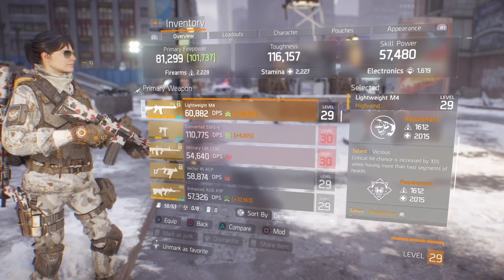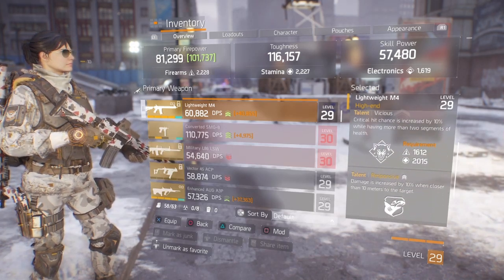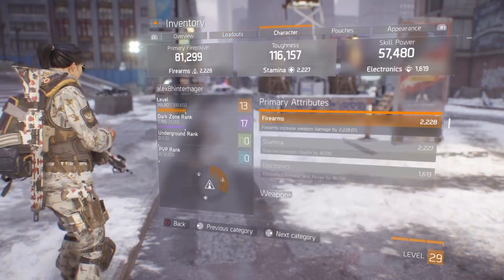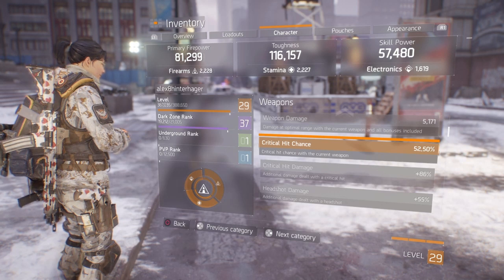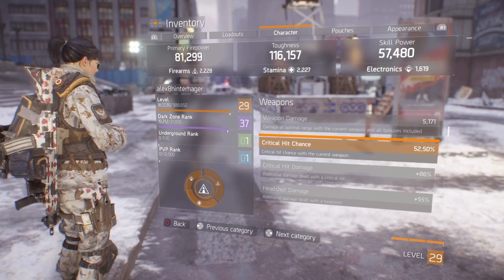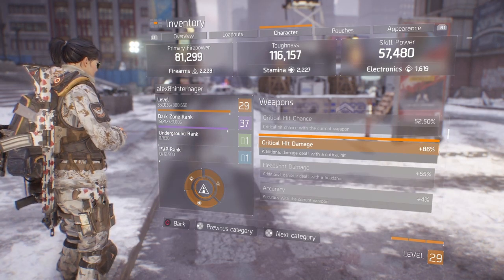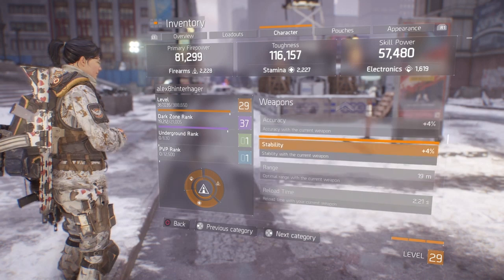Vicious is actually a pretty good talent in level 29 because you can use Vigorous and get over-heal, so Vicious is active a lot longer than in the normal bracket — I would actually try that out. For my character sheet with the MP7 I have 52.5% crit chance, which would be almost 60% when you consider the Savage gloves. That's almost too much because you really want to get some crit damage too. Crit damage is 86%, and I could get to maybe 100% when I get better mods. Headshot damage is 55%.